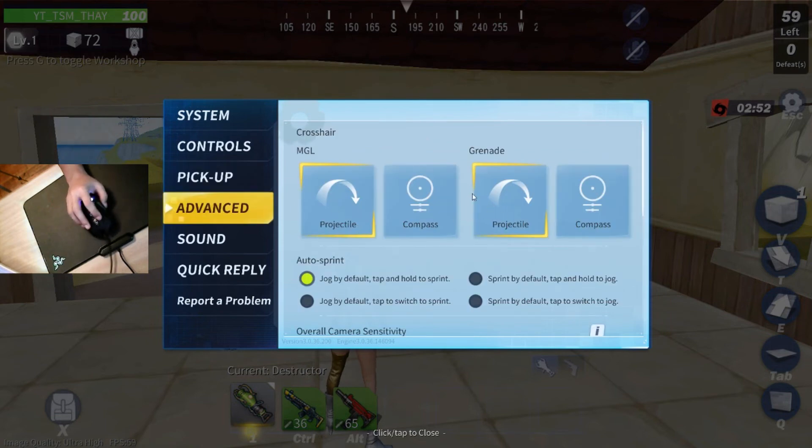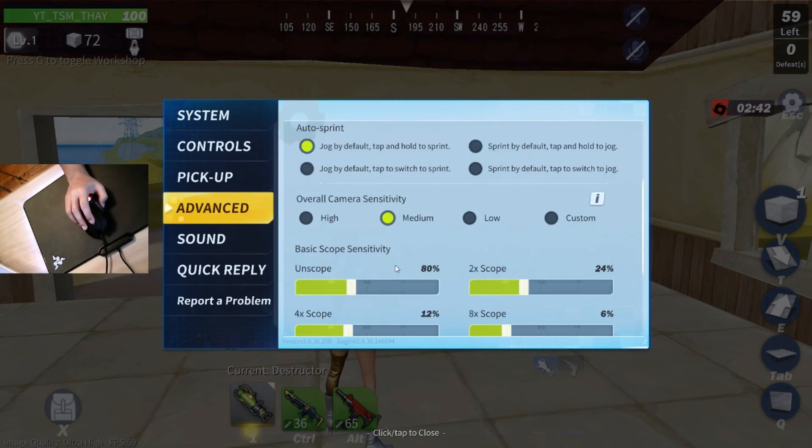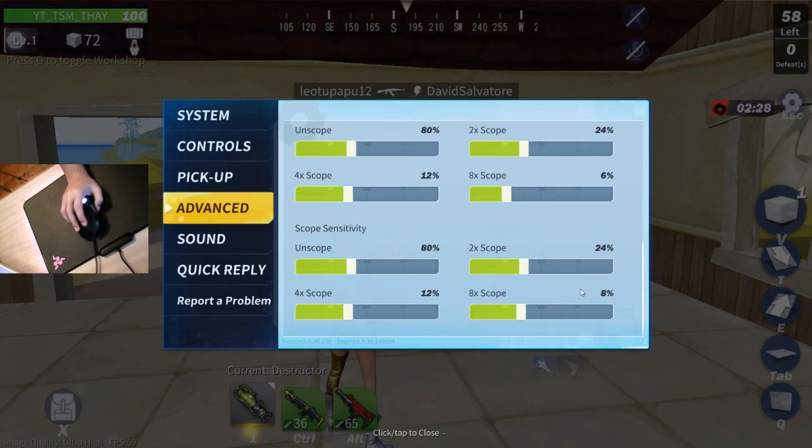I use this MGL and grenade setting — you guys can see that. Overall camera sensitivity: I use medium 80. 1x scope is 12, 2x scope is 24, 8x scope is 6, 4x scope is 12. Scope sensitivity is 80 — same as the top setting.